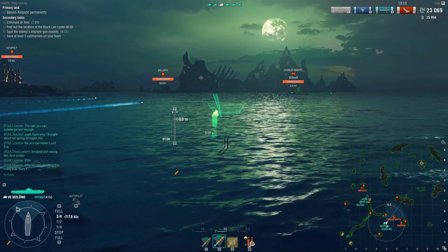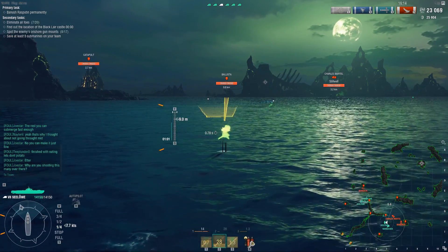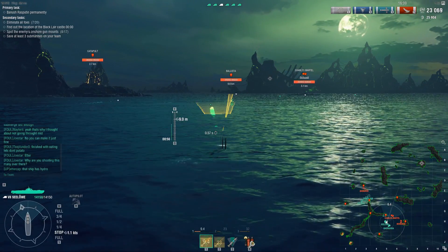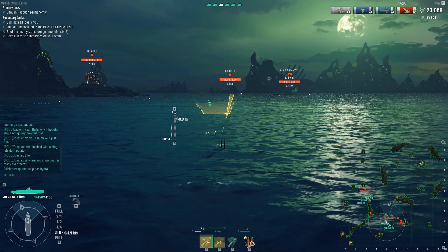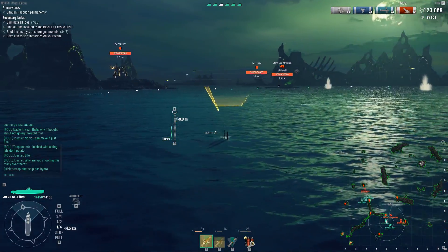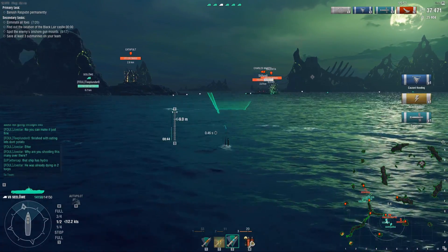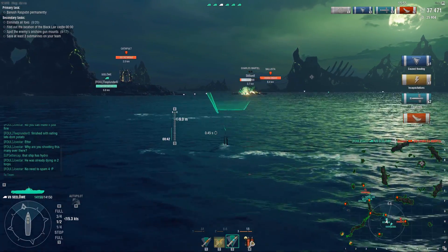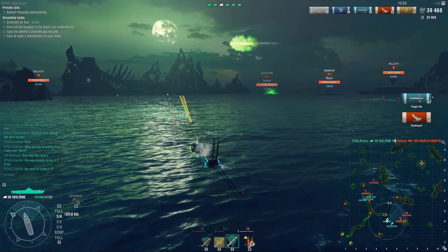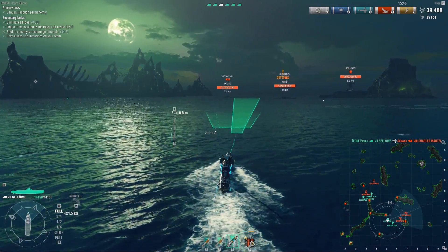Speed is actually surprisingly important in this mission. You spawn at the bottom left corner and you have a bunch of objectives: you need to kill a bunch of ships — 15 on normal, 20 on hard. You need to scout a bunch of catapults — 14 on normal, I think it was 17 on hard. And then you need to scout the tower, which has a little crosshair on the minimap in the top right corner, and you have to sink Rasputin. Also, three subs need to survive.